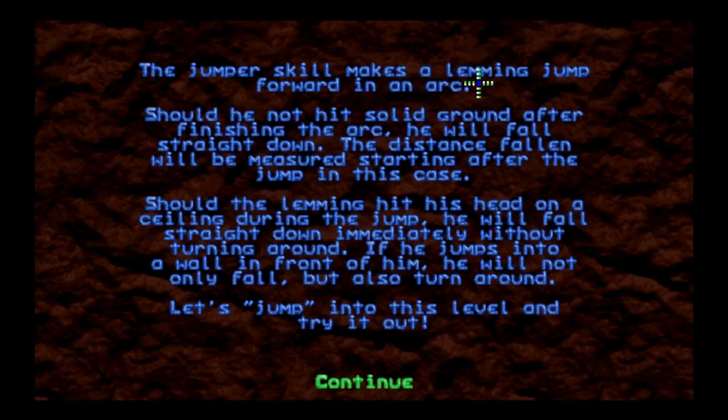Next is Jumping Limb Flash — jumpers in this one. Two lemmings, only gotta save one. The jumper skill makes a lemming jump forward in an arc — first seen in Lemmings 2 and recently integrated into NeoLemmix. If the lemming doesn't hit solid ground after finishing the arc, it falls straight down. If the lemming hits the ceiling during the jump it falls straight down immediately without turning around; if it jumps into a wall it will both fall and turn around.